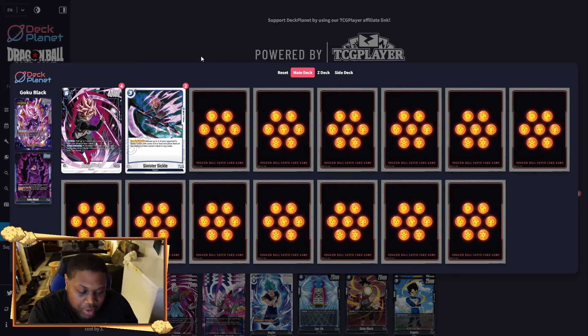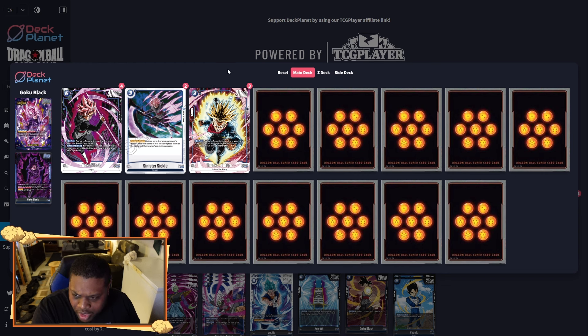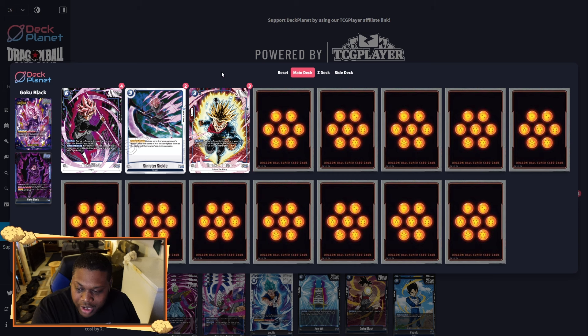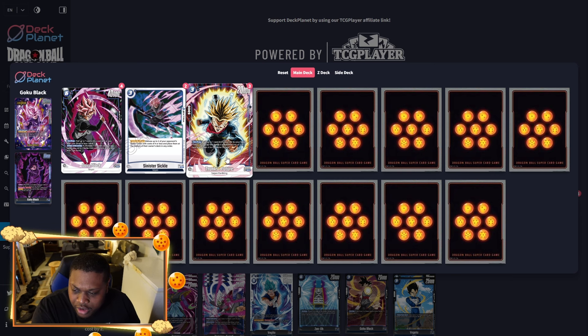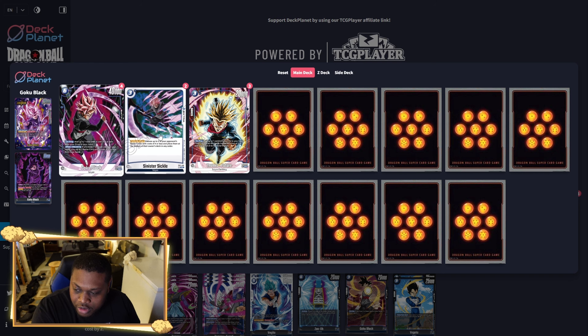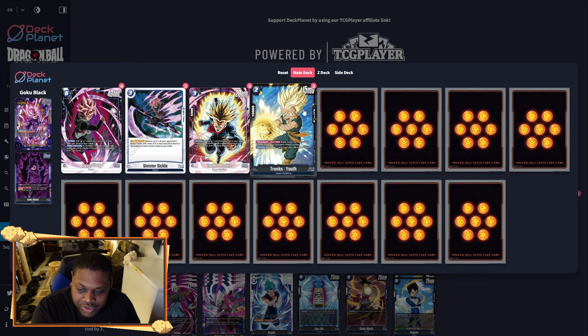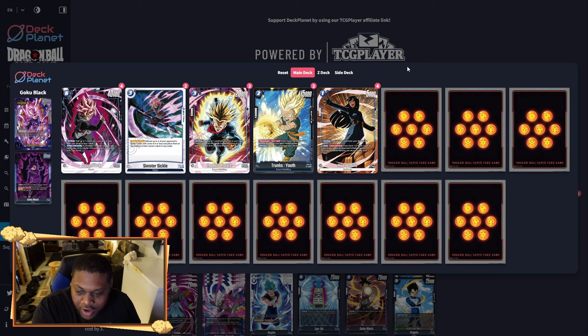Still playing three of the old SR Trunks — a self-awakener that bounces a five-drop or less on either side of the field, very good. You can cheat it out off Goku Black. Trunks Youth is also very good — on play take a life, becomes 25k if you have seven or fewer cards. Four My Future cards, definitely a four-of — take two life on play to self-awaken. You can awaken turn two if you hit My Future back to back.